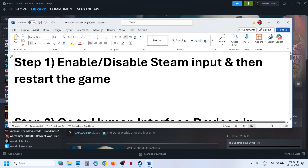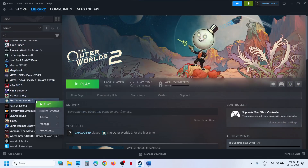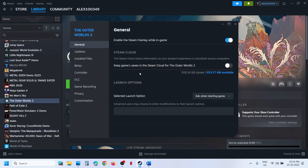The first step is to enable or disable Steam input. For this, you can go to Steam, make a right click on the game, select Properties, and then go to the Controller tab.